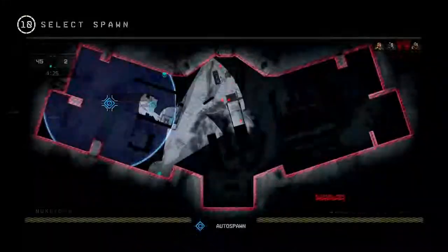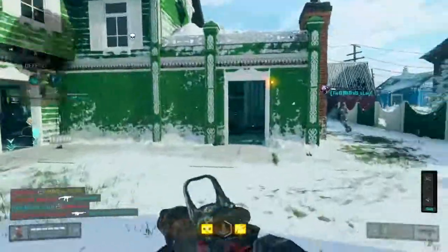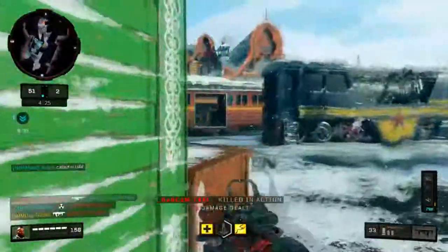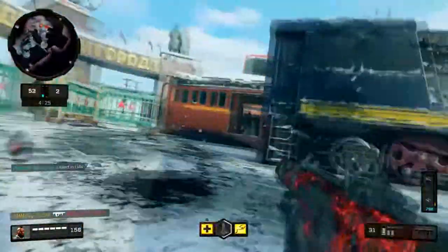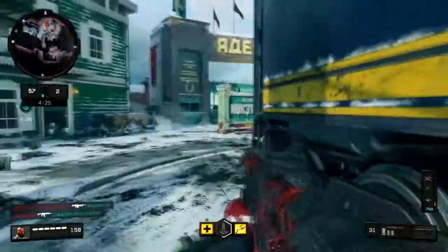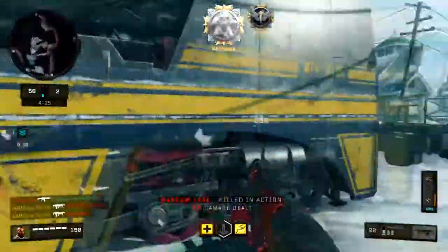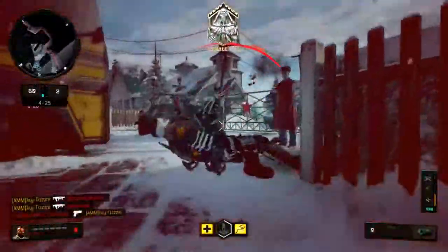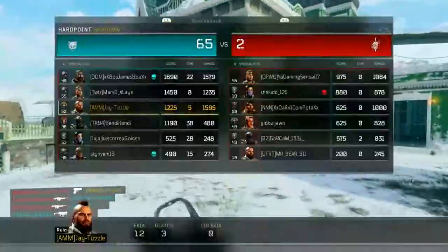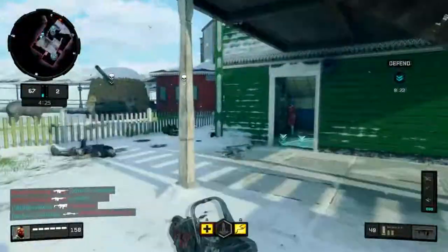There are a lot of different things on this map. As you can tell, it's completely snow-covered and it looks like it has something to do with Russia. There were always Easter eggs on past Nuketown maps, so maybe there's something on this one we could find — it does say 'with its own unique surprises to discover,' so hopefully there's an Easter egg or something to dig into.